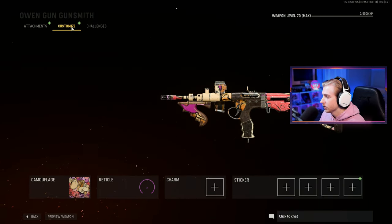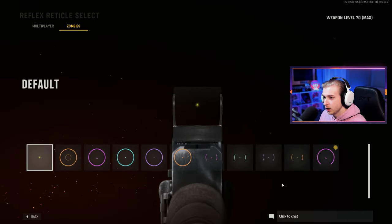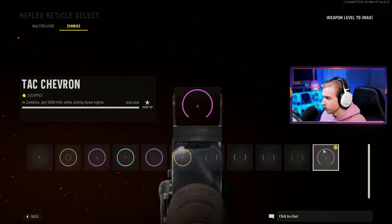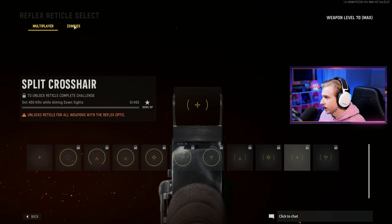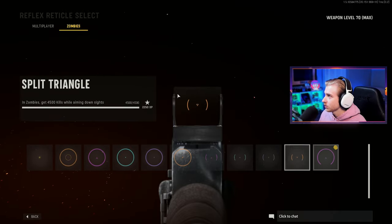That is all the attachments you can add here, but really quick let me show you my camo progress. Here's my reticle — I do have the last reticle unlocked for the Slight Reflector. Currently in zombies, this is the only way you can get reticles; all the multiplayer ones are bugged right now. I don't know if they've been fixed yet, but the zombies ones look cooler anyway, so I'm rocking with the last one.